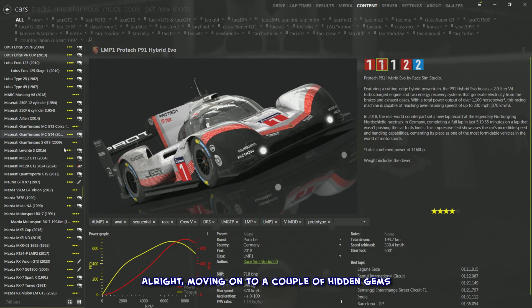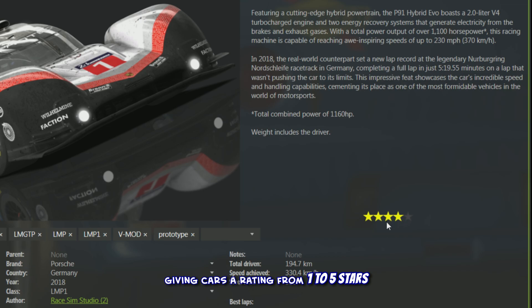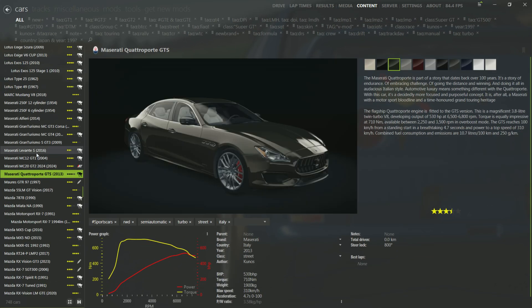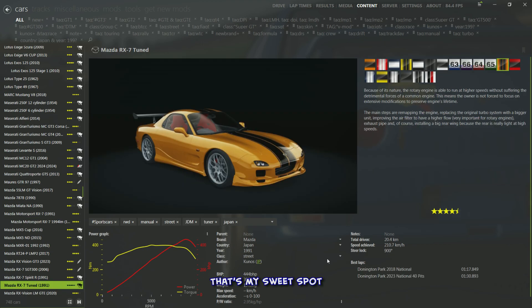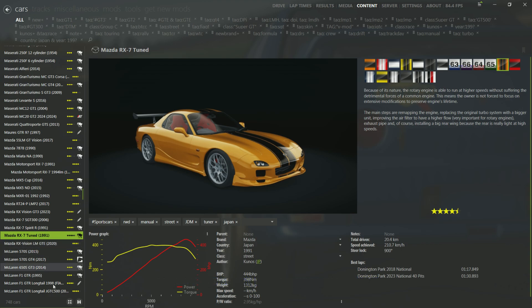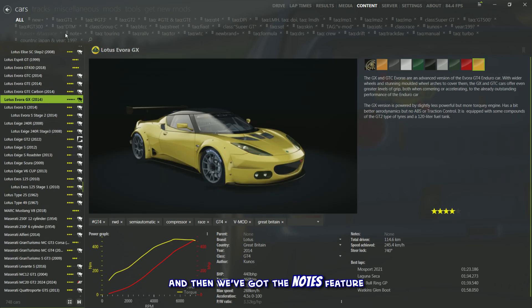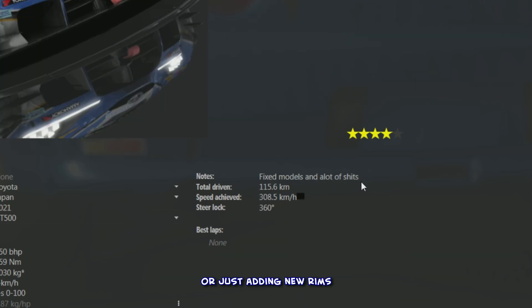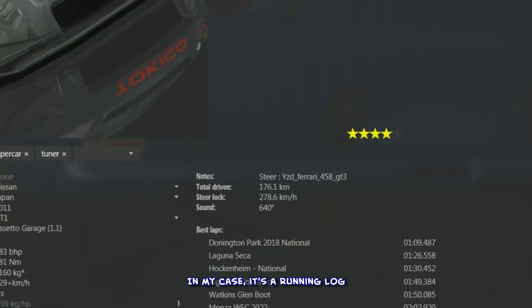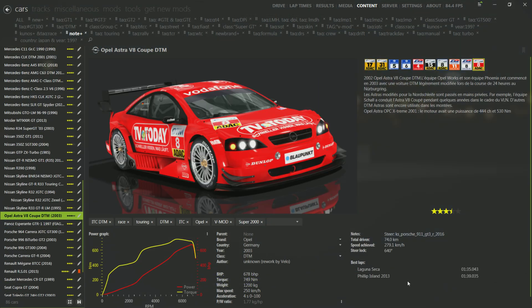Here are a couple of hidden gems that can be real lifesavers. First, ratings — you give cars a rating from one to five stars based on how the car handles, its performance, model quality, and your ability to keep it out of the wall. Most of my cars fall between 2.5 and 4.5 stars. Then there's the Notes feature — a personal favorite for tinkerers. Whether you're swapping a steering wheel, changing physics, or adding new rims, Notes lets you keep track of all your customizations as a running log.